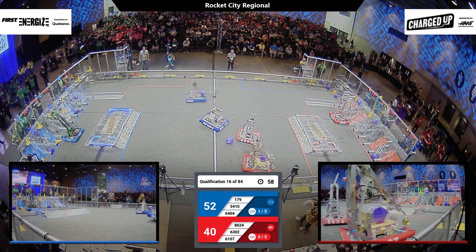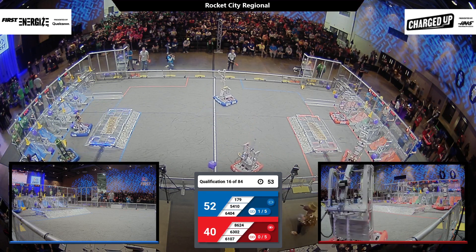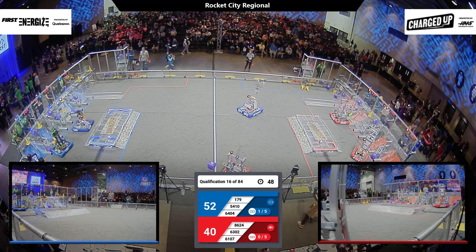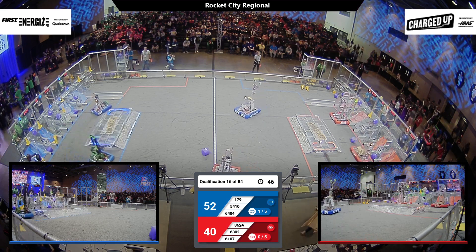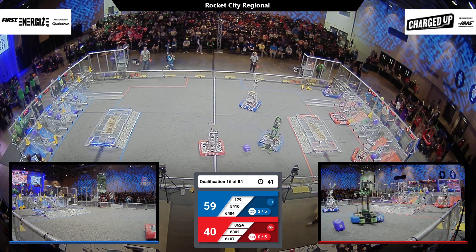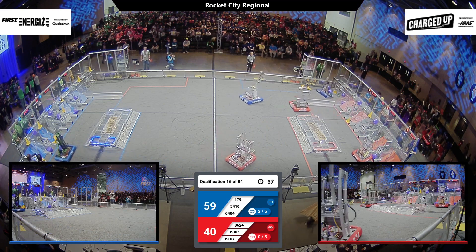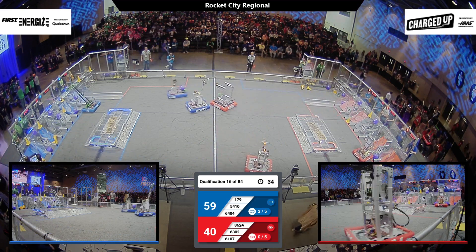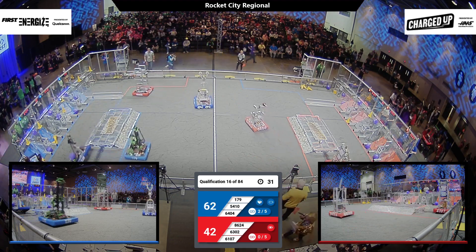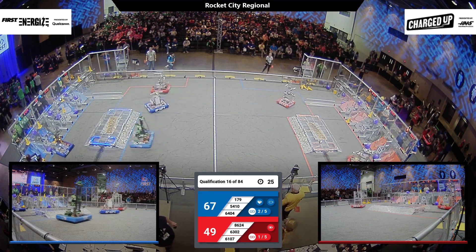179 cone in play, doing exactly as expected and going for that high cone, but it looks like it just narrowly misses. 5410 now has a cube in their possession and they're going for that mid area. Now 6404 looks like they're lining up to go to the substation. 6302 — boom — that's a high cone for our red alliance! Oh, and it just narrowly falls off there at the last second. 6107, the Cyber Jacks, are now up there moving a cube into that low node — boom — that's a low cube for our red alliance!